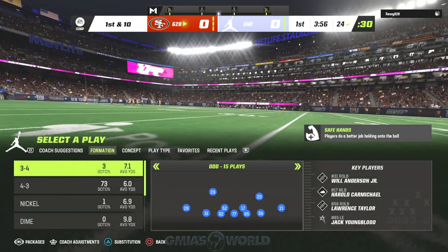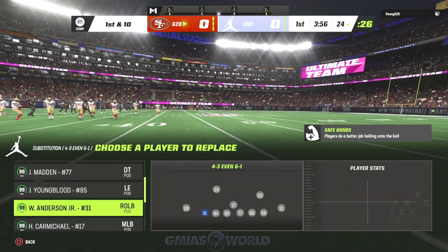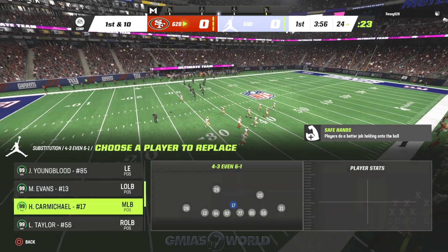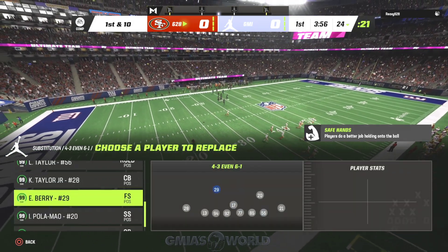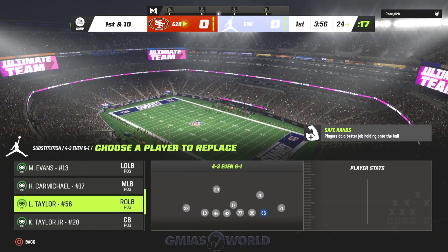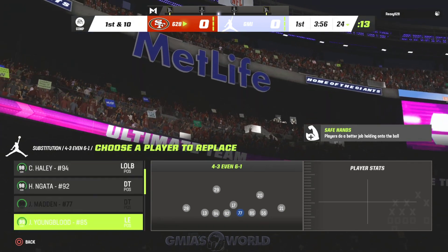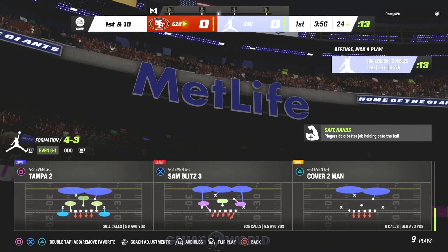All right, hold up. So we got to put Haley there. Youngblood is there. Mike Evans is going there. Carmichael is already there. Palomalo is there. Everything else is pretty much the same. No outside. Those two guys are there — inside stuff. All right, we're going to try it and see how it works.